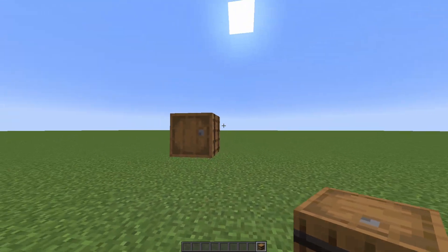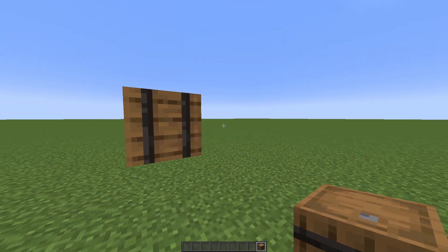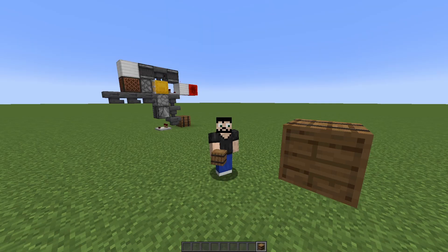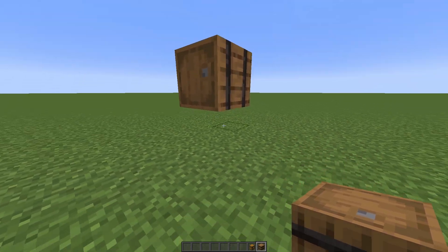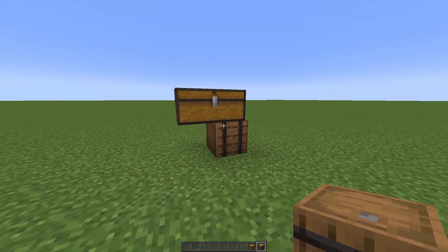First, decide where your barrel is going to be. It's a barrel because we can fit 27 shulker boxes inside of a barrel — that is 27 times the space that we had before, way over 45,000 items. Enough storage if you ask me, but of course that is only if the items are stackable to 64. So if you, for whatever reason, need more than one barrel — or more than a double chest, because you can also use a double chest instead of the barrel — then you can do this.